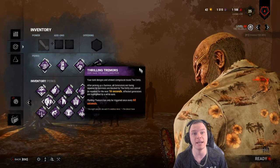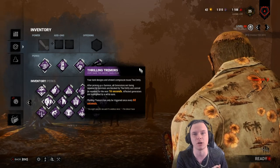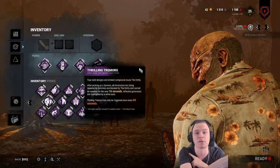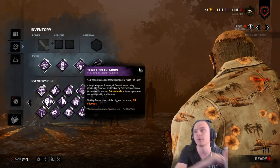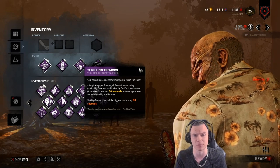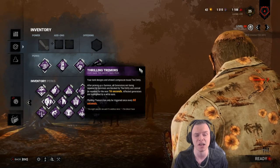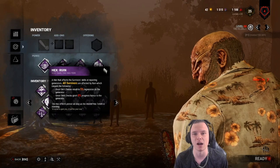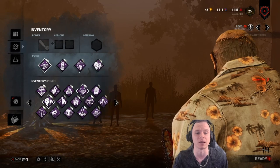Say I down Jeff, pick him up, and I see two generators that aren't white. I now know both teammates are over there. I can either drop him and chainsaw across for another down, take him to a neighboring hook, go for a Pop kick on whichever generator is nearly done, then chainsaw back, pick him up, hook him, and chainsaw to the other. Thrilling Tremor stalls the game for an additional 16 seconds — you really don't need Ruin.